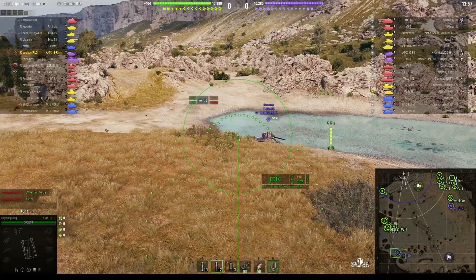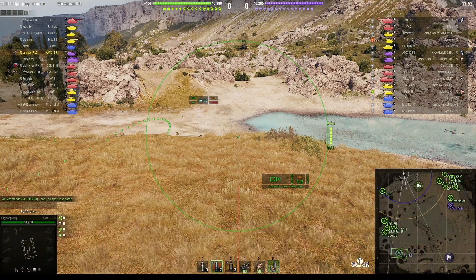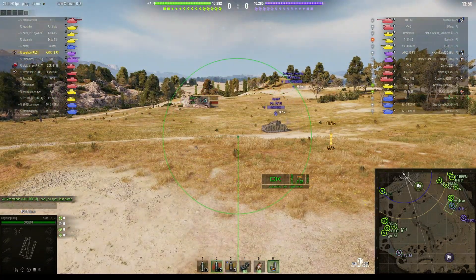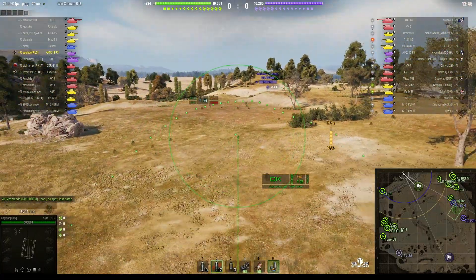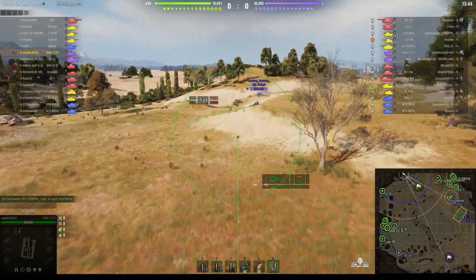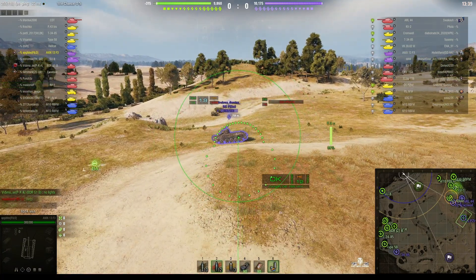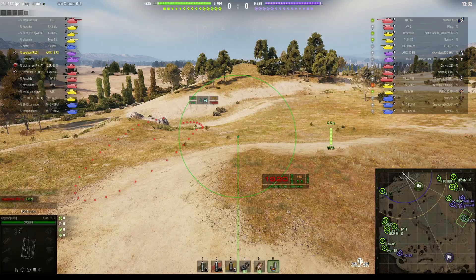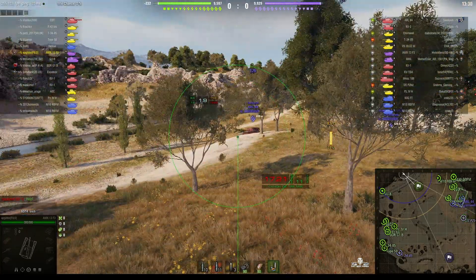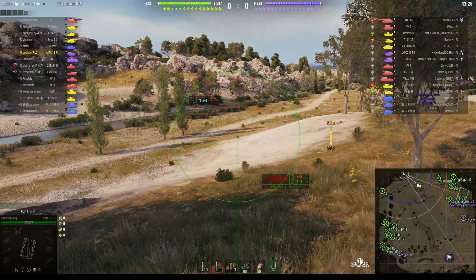First target is a T-34-85. He backs up a bit. Also in view is a Panzer IV Ausf H, and back in the distance a DSP Z which is tier 5 and won't react well if hit by one of these rounds — it could wipe him out completely. He did get hit but it didn't wipe him out. It looks like it might have hit the tracks on the rear — but he won't have many hit points left after that shot.